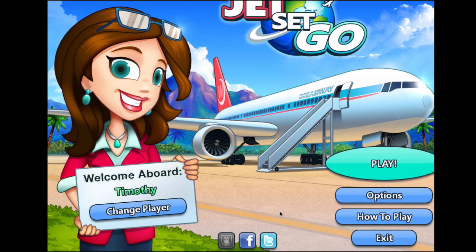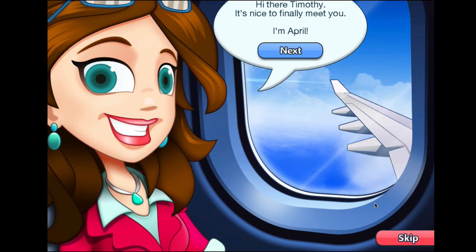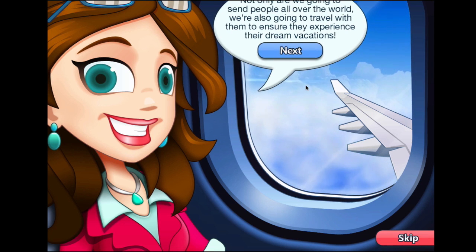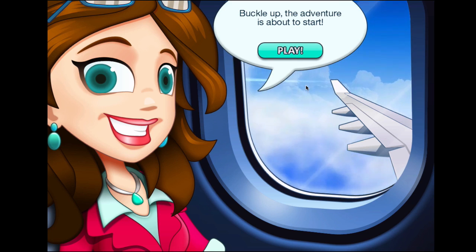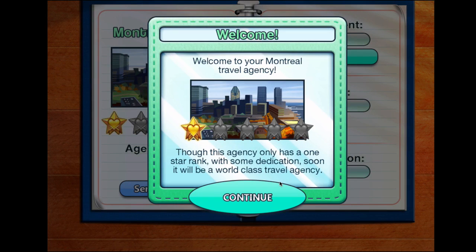I guess I'll try and play this game. I'm a little nervous, but let's go for it. Click play and start my first game here. "Hi there, Timothy. It's nice to finally meet you. I'm April. Words can't describe how excited I am about us opening a travel agency together. Now that we are going to send people all over the world, we're also going to travel with them to ensure they experience their dream vacations. We're just about to land in Montreal for the opening of our first travel agency. Buckle up — the adventure is about to start." Okay, I guess she's my partner through all of this.